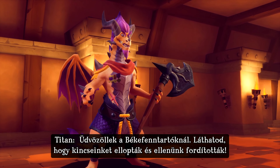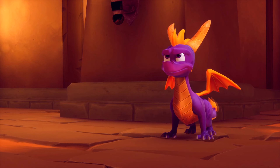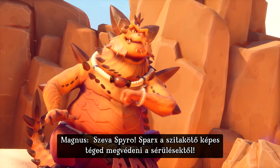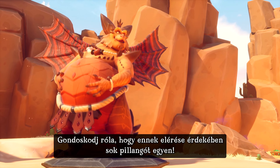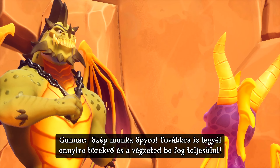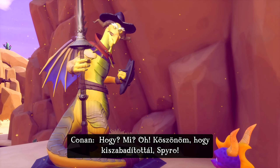Welcome to Peacekeepers. Look how our treasure has been stolen and turned against us. Please recover our treasure, Spyro. Collect treasure. Got it. Sparks the Dragonfly has been doing a good job protecting you. Make sure to keep him strong by feeding him lots of butterflies. Well done, Spyro. Keep up the good work and I know you'll fulfill your destiny. Destiny? I just want to kick some. Just toast those enemies and collect the treasure.